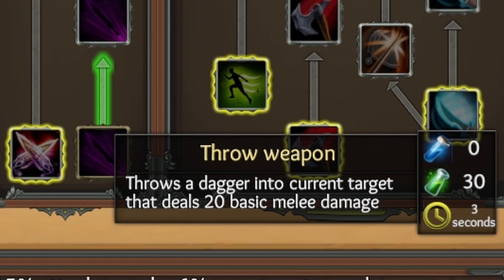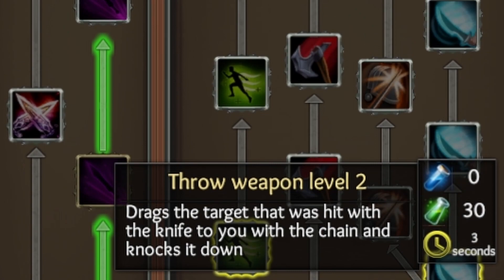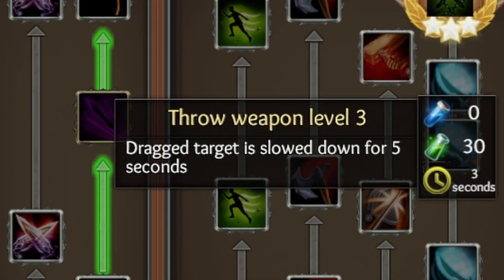The level one of throw weapon, it's just 20 basic melee damage — just throws a dagger, that's what it does. Level two drags a target that was hit with a knife to you with the chain and knocks it down. Throw weapon level three, the dragged target is slowed down for five seconds.